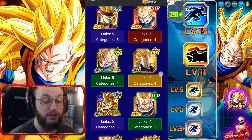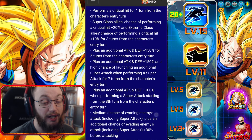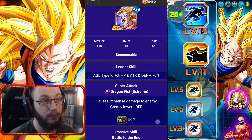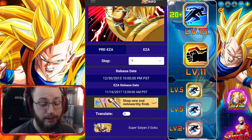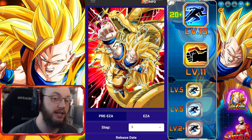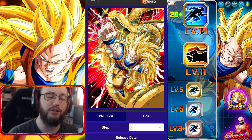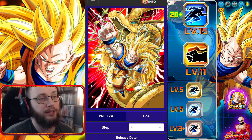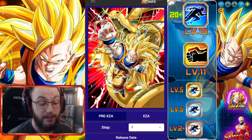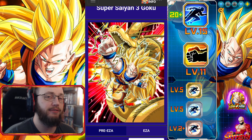This is more kind of ranged towards JP players. Global players will be getting this EZA later this week — his Super EZA is supposed to come out on the 21st or 22nd, later in the week. At the time, some people are probably watching this after he released. But he's just very poor. He looks good for 7 turns — for 7 turns from the starter turn, he looks fine.